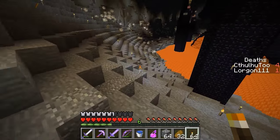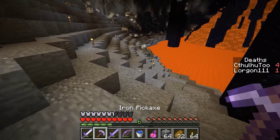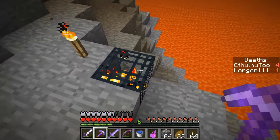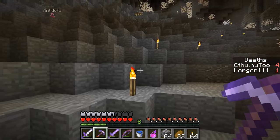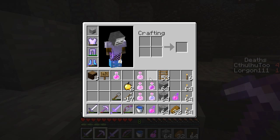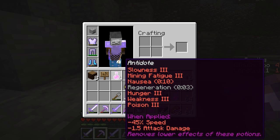So just as a recap from last time, we have secured two of these towers here. I think I left the key in the first one, and then I've secured the second key in my ender chest. There's another one of these antidote potions laying on the ground. I forget what those have on them — it's got hunger, weakness, slowness, blah blah blah, but three seconds of regen. I think it removes the lower effects of all these potions.